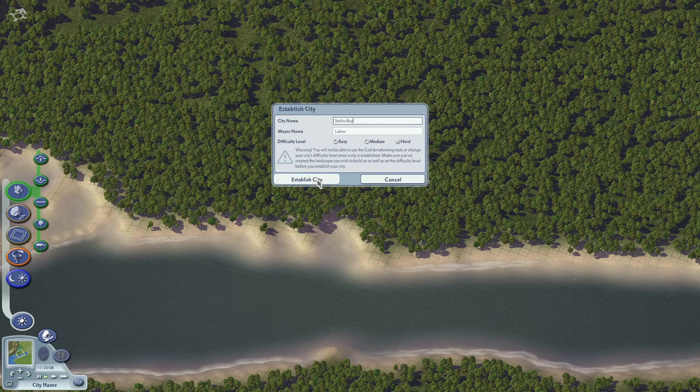We are going to establish our city on hard mode. Here's the oxymoron — I find that hard mode is actually easier, because by giving you less money you actually have to think about what you're doing with the city. You can't just build a subway system right from the get-go. We have easy, medium, and hard. Going with hard. Mayor named Lubav — that's me. Establishing our city. You can't see them, but I assure you there are some wooden boats full of people here, waiting to agriculturalize this whole region.